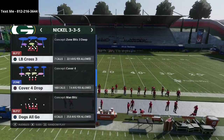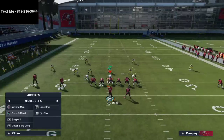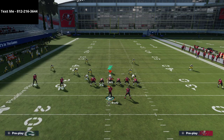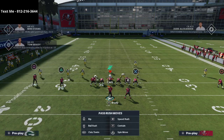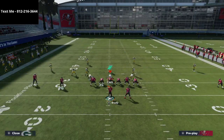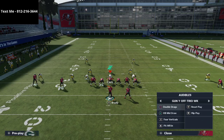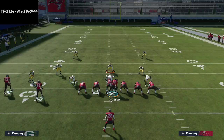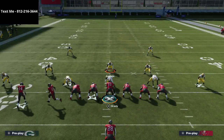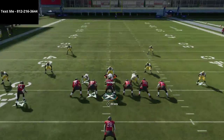I want to dive into the philosophy and setups. When I audible down into this set there's very little movement — they basically just come forward. If an opponent sees this formation and audibles down into a run-heavy set, I like to pinch my line and crash them out. If I do that and come down here, I can handle most runs with that look.